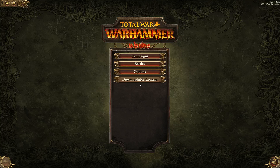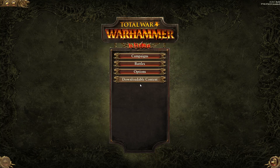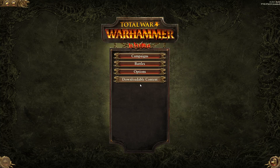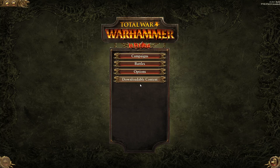We will be playing on Legendary for this campaign. I will only be using one mod, and that is the Diplomatic Options and Conquer Anywhere mod. It comes as a package deal, and what that allows you to do is conquer any territory on the map.